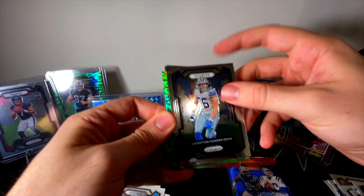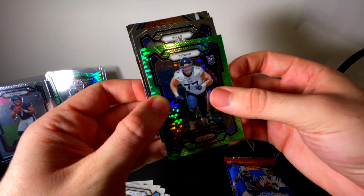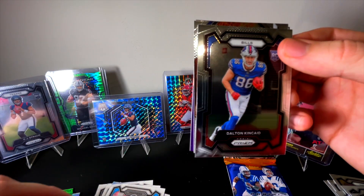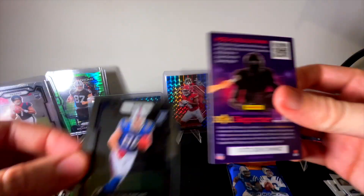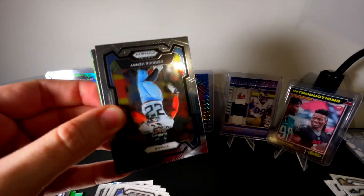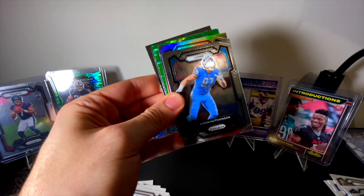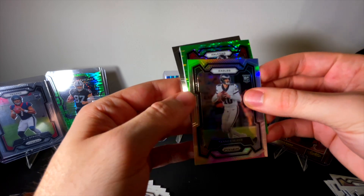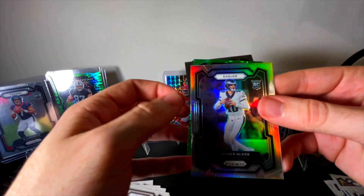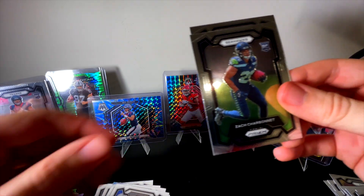Titans rookie — that looked like Skoronski unfortunately. That's how you know the cards a little too much — even before you see it you know it's someone like Peter Skoronski. Dalton Kincaid — we'll take that. Jonathan Taylor on the Firework — that would have been a nice one to have of Anthony Richardson. Can we work our magic since I've talked about him to get him in this final pack? We got ourselves a silver — Eagles rookie Tanner McKee. Falcons, not a rookie — Drake London. I'll take Drake London over Desmond Ritter.